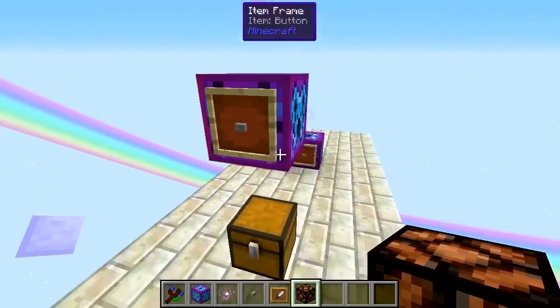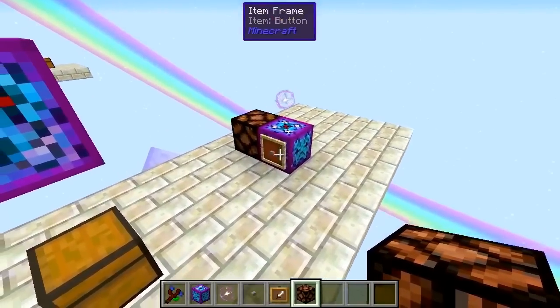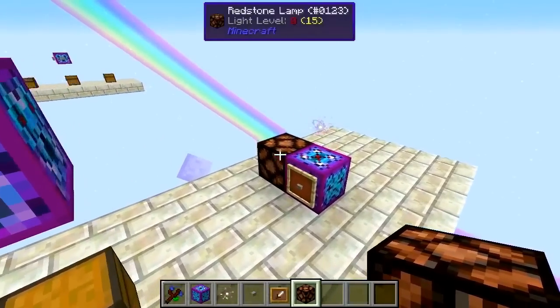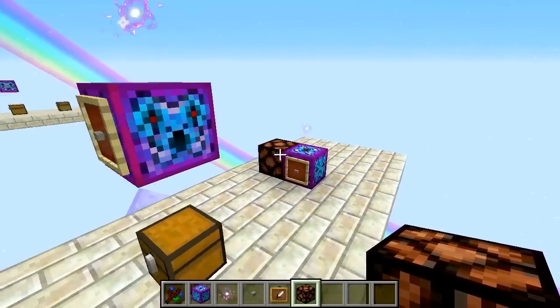That redstone pulse is really important — we can use it to automate things. For instance, we can automate the button making, which we're going to be doing in the next clip. We can also just use it to tell us there are no items left by having it turn on a light and leave the light on.